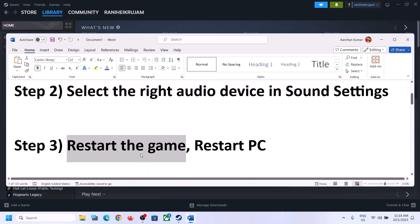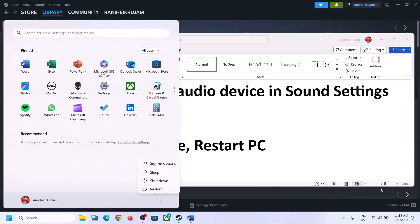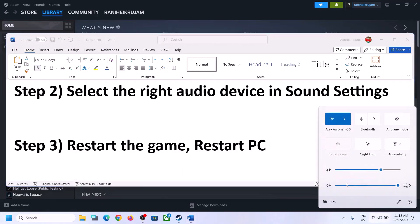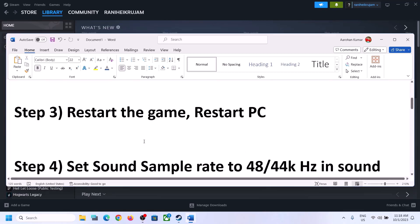The next step is to restart the game. If the game is running, close the game and then launch it once again. If that does not work, restart the computer. After the system restart, again select the right audio device and make sure you select the right audio device before launching the game.